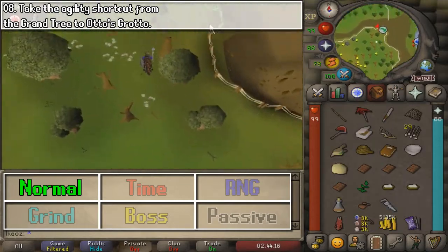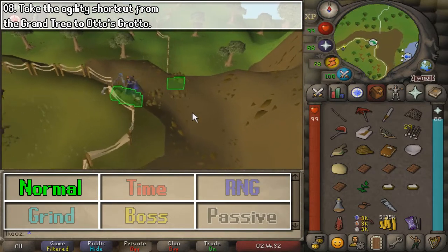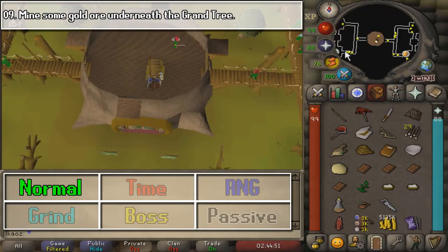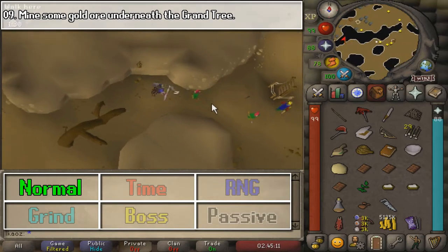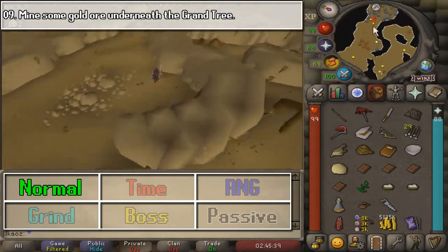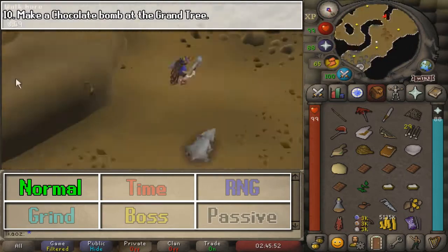Next, we are going to take a shortcut from the Grand Tree to Otto's Grotto. You need to do it from the tree to Otto's Grotto — I just did it the other way around so we could get back to the Stronghold itself. The next task is very close by, and we need to go to the basement of the tree. I had a little difficulty finding the gold ore, but it's all the way to the northeastern part of this basement area — just go ahead and mine one gold ore. That was pretty quick, unlike the other mining tasks we have done.